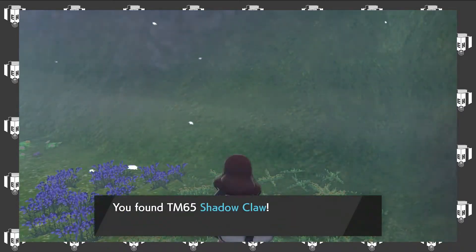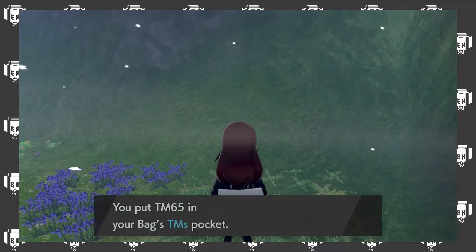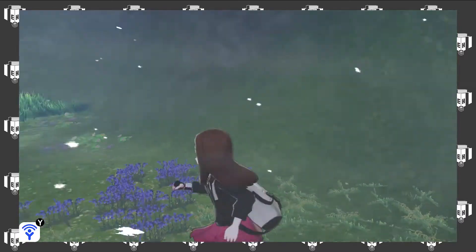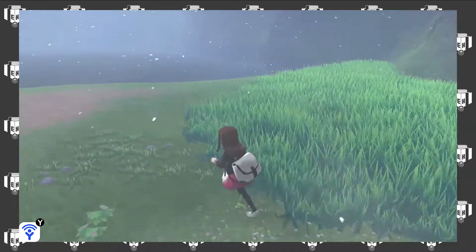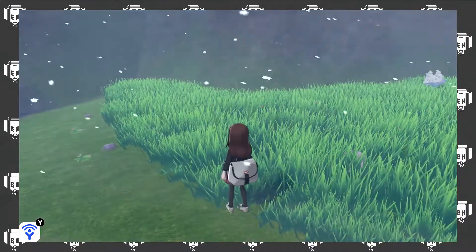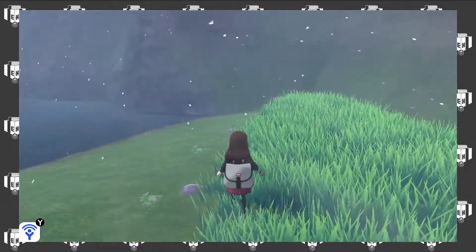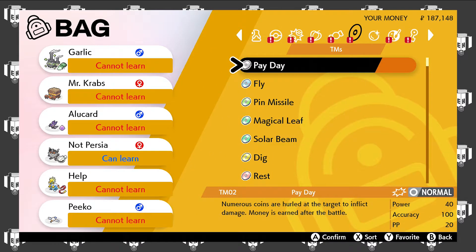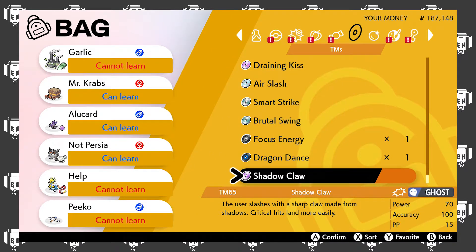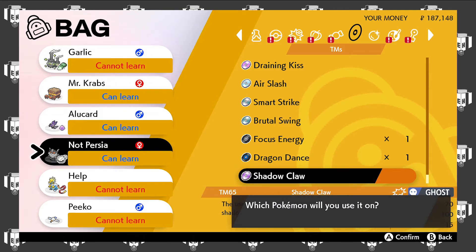So that — ooh, Shadow Claw. So that if we run into anything, then we will theoretically be fine, because the level's here. That's a Ditto. So this is where you find Ditto, apparently. The level's here probably pretty high. Shadow Claw — Mr. Grabs can learn Shadow Claw? Hmm, not Persia — can learn Shadow Claw?